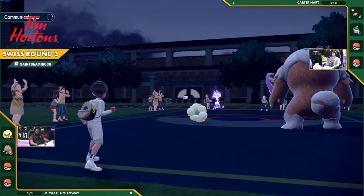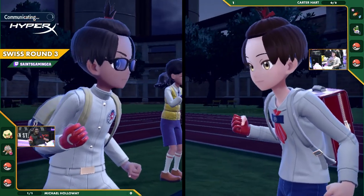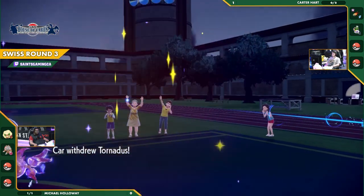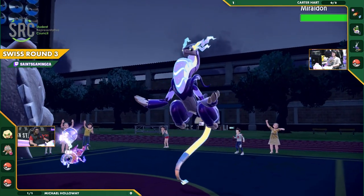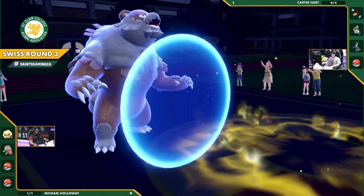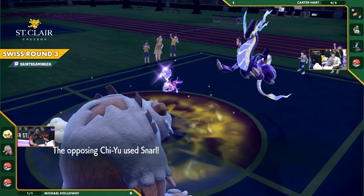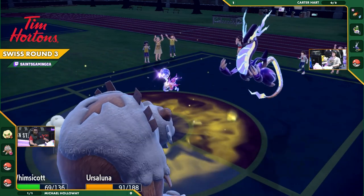Whimsicott is thinking of something cheeky here — I believe it selected Encore. And if that went into the Tornadus slot, that means Tornadus is just going to be sitting there firing off Tailwinds the entire time because it can't do anything else. A wise switch here from Carter, maybe recognizing the threat — of course, with open team sheets, he would have recognized the Encore on Whimsicott's move list, switching over to Miraidon while Ursaluna protects itself.